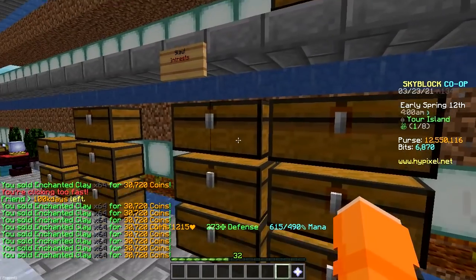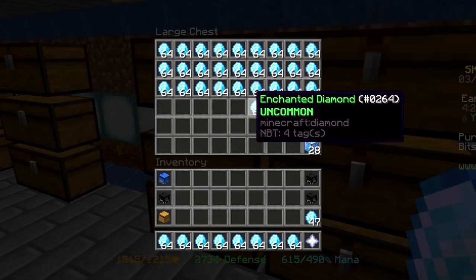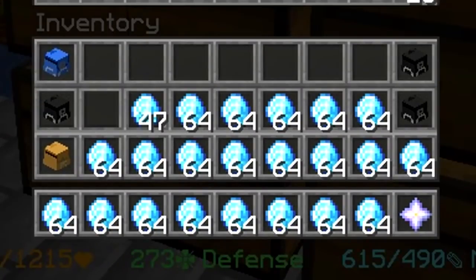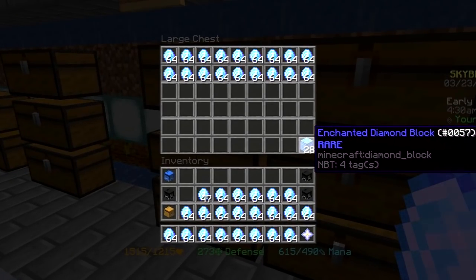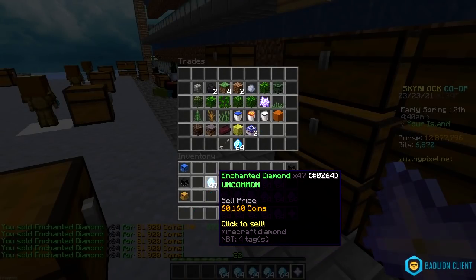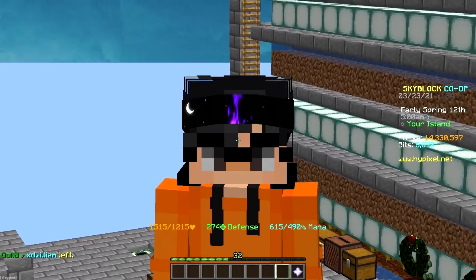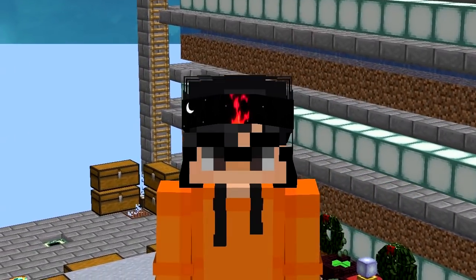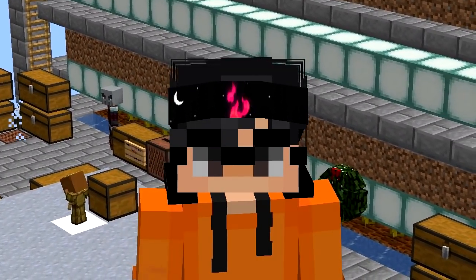Alright, I'm done with almost everything. I'm not gonna sell all my diamonds because they're pretty expensive and I might need them in the future, so I'm only gonna sell this much. I'm not gonna sell the blocks either, even though they're probably worth around 5.5 mil. Just from selling I made like 12 million because I already had 2 mil. Now it's time to see which accessories I can craft and which I have to buy.